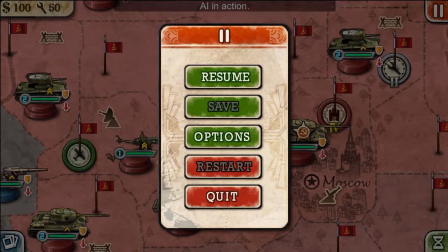Hey everyone, Ereks here and welcome back to another World Conqueror 2 video. In this video, we are doing the Battle of Kursk as the Germans. As you guys know, in the Allied Campaign we are able to play as the Soviets in this exact same mission, but using the magic of multiplayer, we are in fact able to play as the Germans. So let's get started.